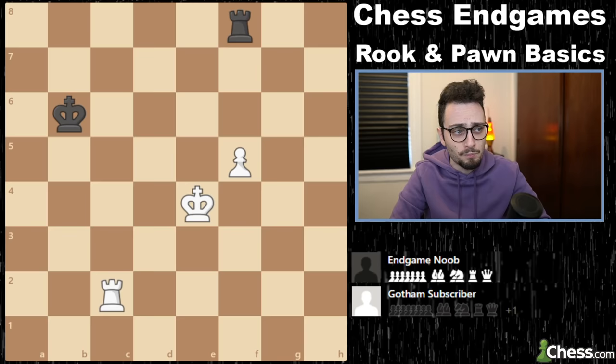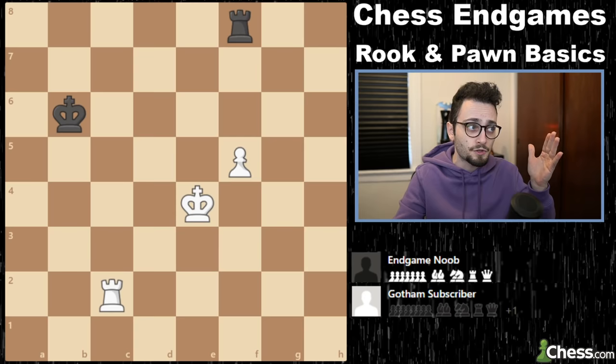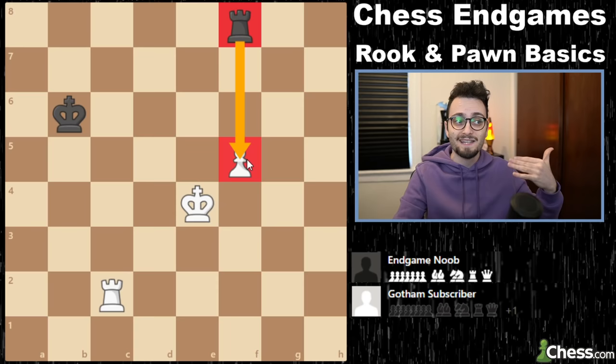The very basic rook and pawn end game position looks like this. It's the absolute basic, and I'm going to introduce a few terms you'll be hearing throughout this video. You've got a pawn that wants to become a queen, a rook in the way, and the king is going to walk with this pawn together to get it to promote. Ideally, the rook will have to sacrifice itself, and you'll be left with king and rook versus king — and you win the game.